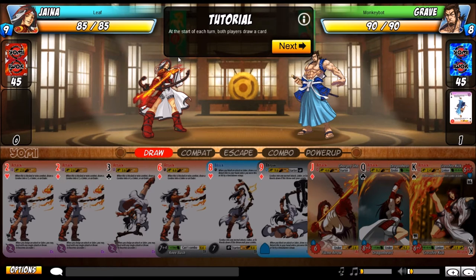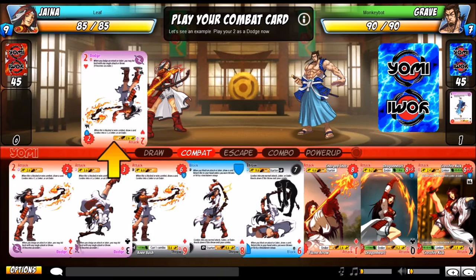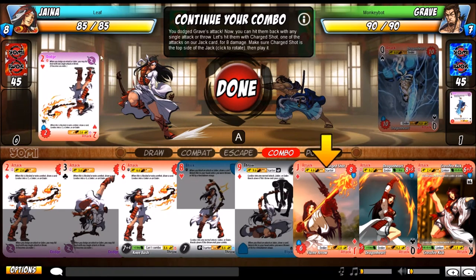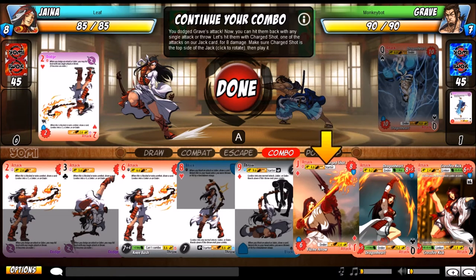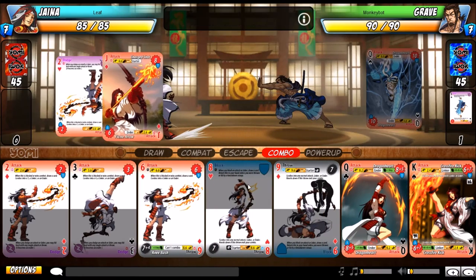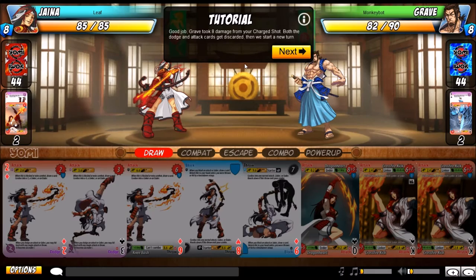At the start of each turn, both players draw a card. When you dodge an attack, you can hit them back with a single attack or throw — no combos, with a few exceptions. We dodge the physical attack and can now counter with a single attack or throw. Let's hit him with Charge Shot, one of the attacks on our jack card, for 8 damage. We countered for 8 damage, and both the dodge and attack cards are discarded.